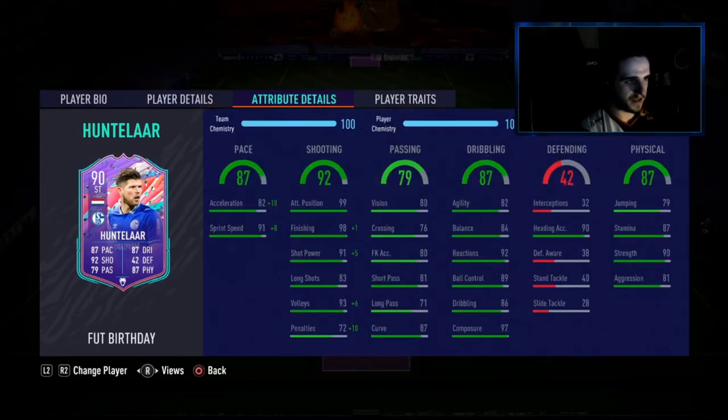Going into his main stats, I have put a HuD chem style on the card and it's made it so that he's now got 92 acceleration and 99 sprint speed, so you're going to meet around the middle — it's going to be about 92 to 93 pace. The finishing stat only went up by one so he's now got 99 attack positioning anyway. He's got 99 finishing, 96 shot power, 99 volleys, and 82 penalties, with the other stats looking like 90 strength, 87 stamina, 81 aggression, 90 heading accuracy, 92 reactions, and 97 composure.